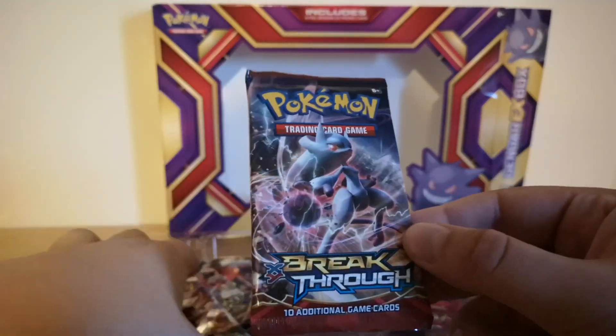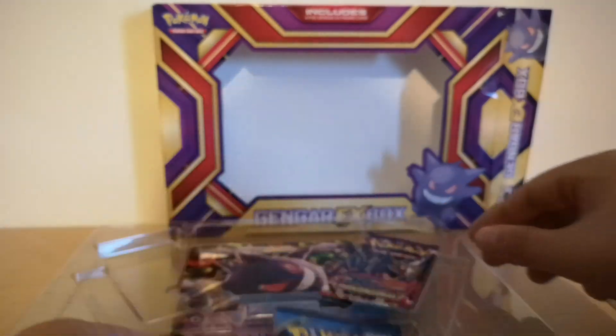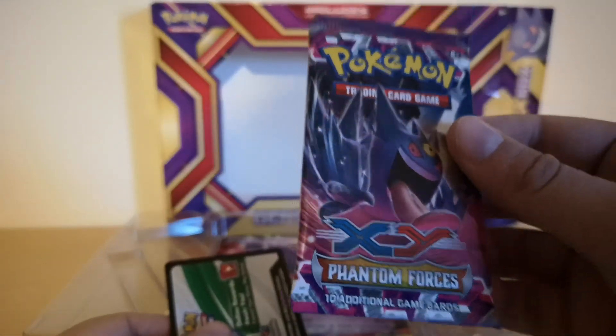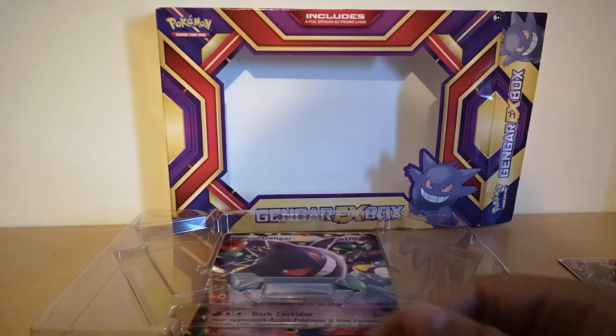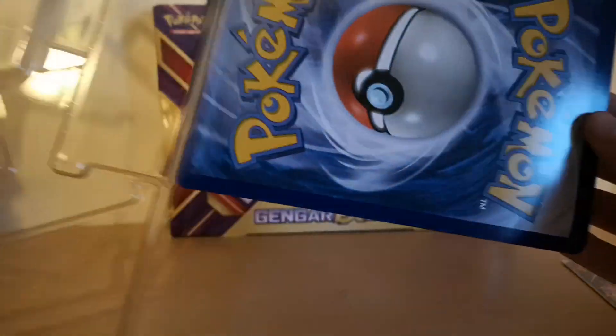So there are four booster packs: X and Y Breakthrough, X and Y Steam Siege, X and Y Ancient Origins, and X and Y Phantom Forces. There's a code card which I'll be giving away at the end of the video. And then the big oversized card.